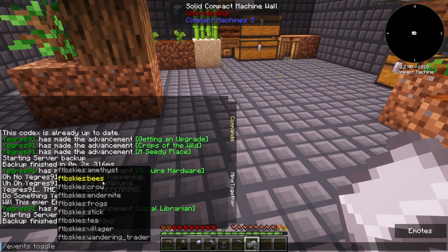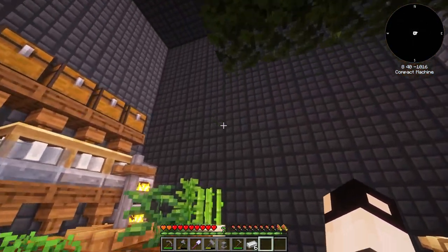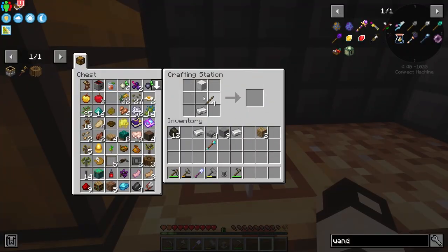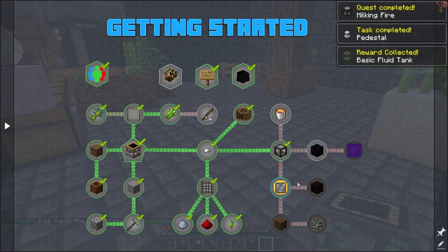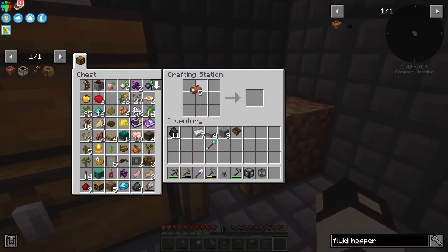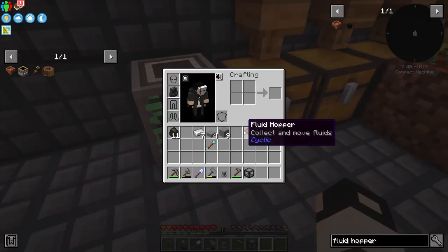We got the iron; the squeezer is done. Now let's get a basic fluid tank. For the squeezer we need five bricks — smelt clay balls — then use the bricks and a wooden hopper to get a fluid hopper. We also need blaze powder, which you get from sieving dust. A very small sieve run and we got our blaze powder.